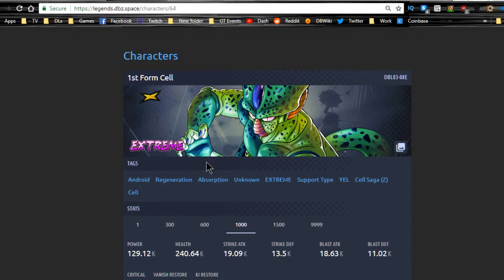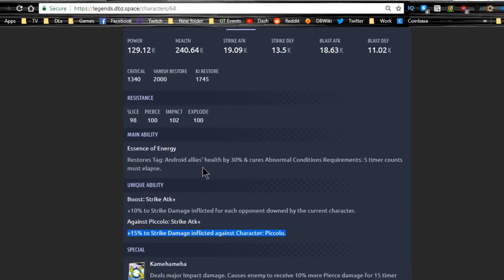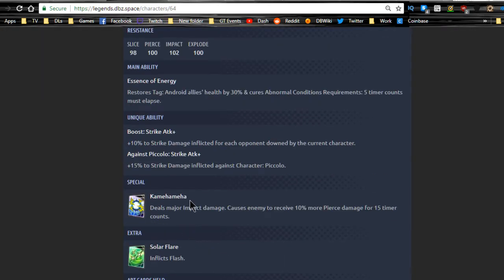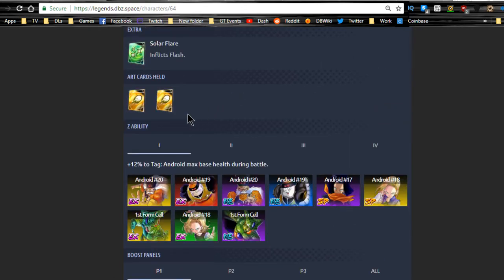He has a 15% bonus against Piccolo characters. His special is the Kamehameha — deals major damage and may cause the enemy to receive 10% more pierce damage for 15 timer counts. His extra is Solar Flare, which means things like daze. His arts cards are good for that. His Z ability is Android max base health, which isn't that useful for a support unit in my opinion.